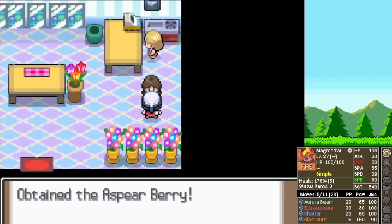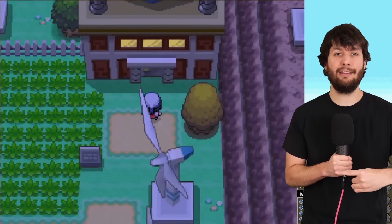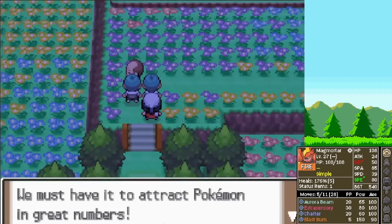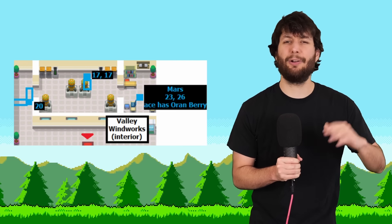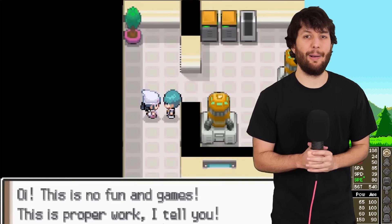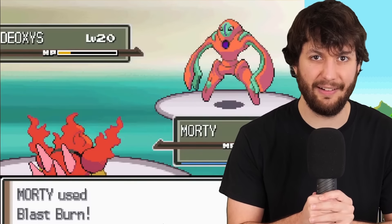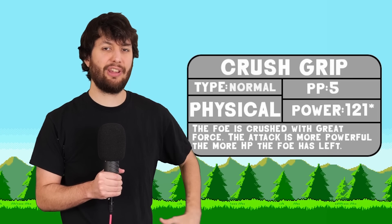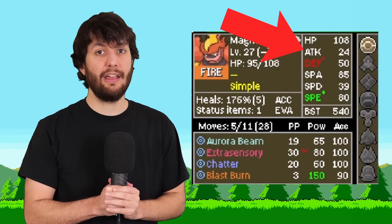We arrive in Floroma City, get a free berry, and head to Valley Windworks, where we defeat a Grunt who then locks himself inside. So we go to Floroma Meadows to beat up his buddies and get the key. Back at Valley Windworks — a dungeon with only five Pokemon — nothing crazy will show up, like a Deoxys Defense on the very first trainer that can survive a Blast Burn. But we do take it out and earn another level-up move: Crush Grip, not bad physically, but our physical attack is garbage. Second Grunt — lightwork, easily defeated.